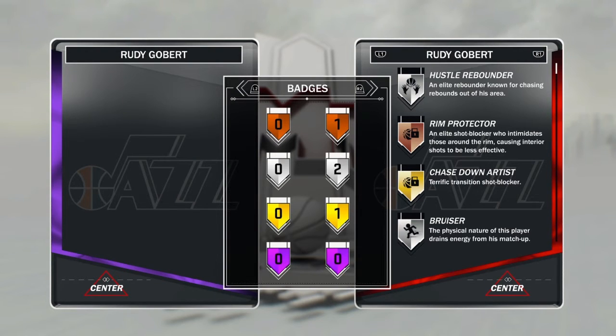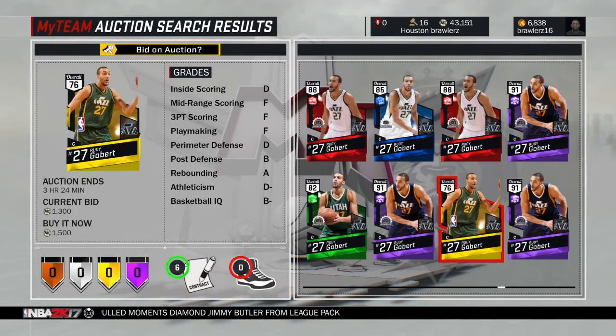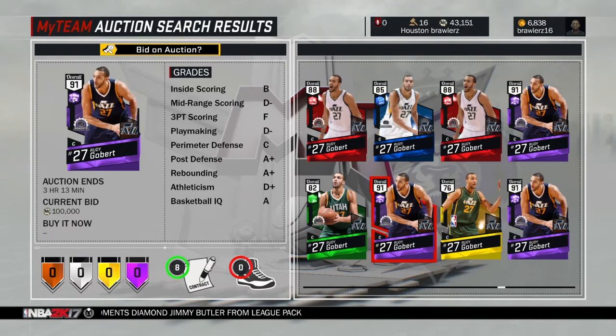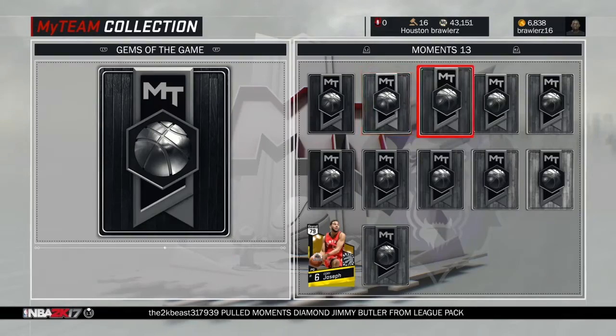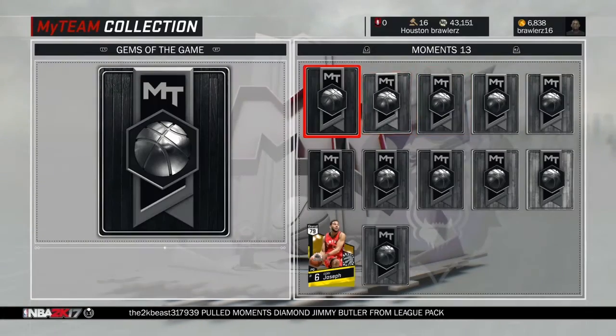This just shows you how lazy 2K is — they're not giving these cards any badges. All they do is take the gold card and just apply it to the amethyst card. That's lazy — they don't even put effort into half these cards they're releasing. Kevin Durant got all the badges in the world.